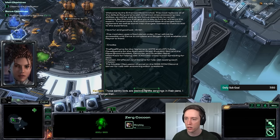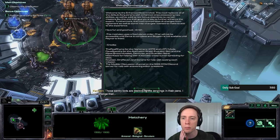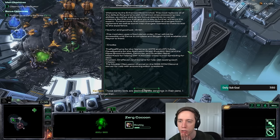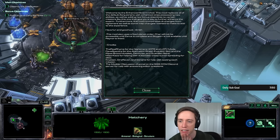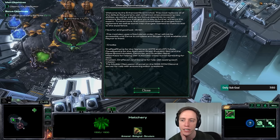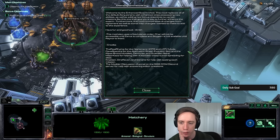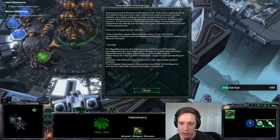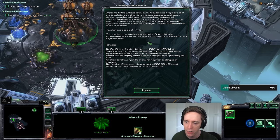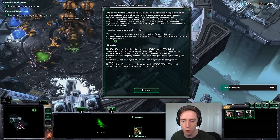Most sentry bots are destroying the Zerglings in their pens — I can change that. This mod replaces the default Zerg strains with Enhanced ones, possessing new abilities, as well as adding new bonus objectives to certain missions that give you a way to further enhance the Swarm. This mod incorporates AI changes from Nightmare, as well as some map changes. The mod uses a fixed planet order — Char will not be accessible until Zerris is complete, and Skygear is not available until Raynor is freed.